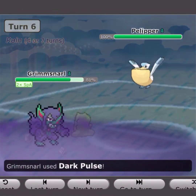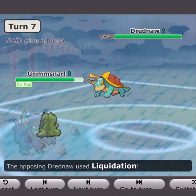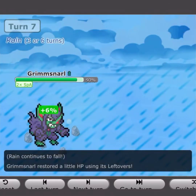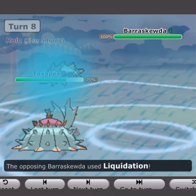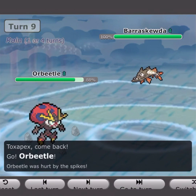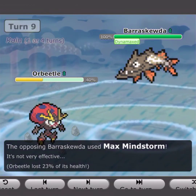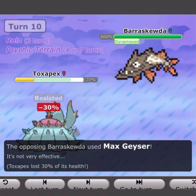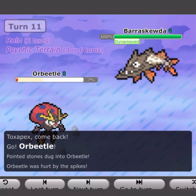He brings in Hatterene then switches back into Pelipper just to sack it off — so two Pokémon down to Grimsnarl. He brings in Dreadnaw, which breaks my sub. I go for Dark Pulse and finish it off — three down to Grimsnarl. I go for Toxapex just to take a Liquidation. I predict Psychic Fangs so I go to Orbital as he Dynamaxes. It turns out he's Choice Banded, which does only 22%.